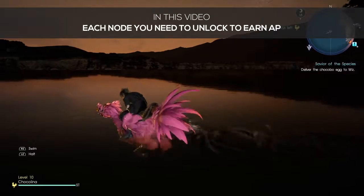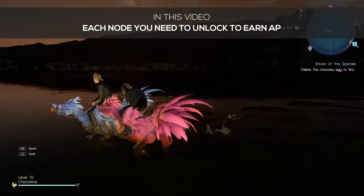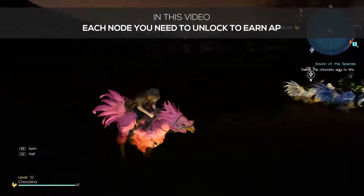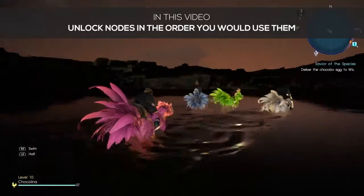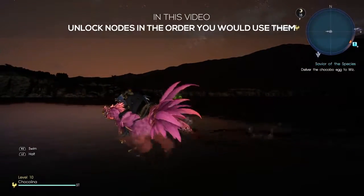If you start the game focusing on specific nodes to unlock rather than putting points into combat, it will make your journey a lot easier and help you unlock more of the Ascension trees much faster. You'll want to unlock these in the order that you personally would use them. For example, you can gain AP while fishing, but if you don't really fish that often, you don't need to worry about unlocking that particular node right away.